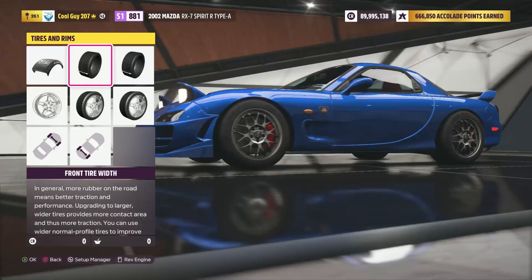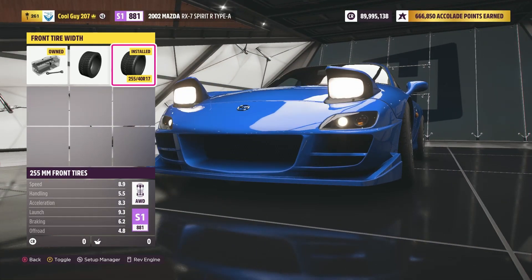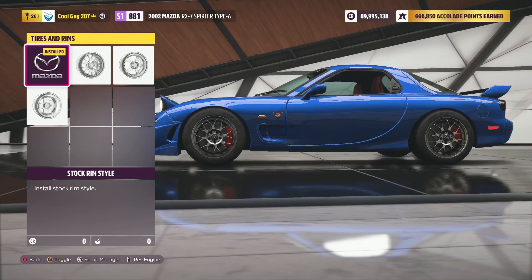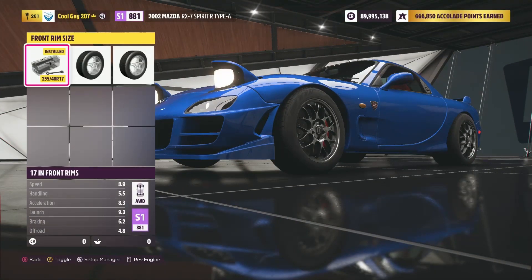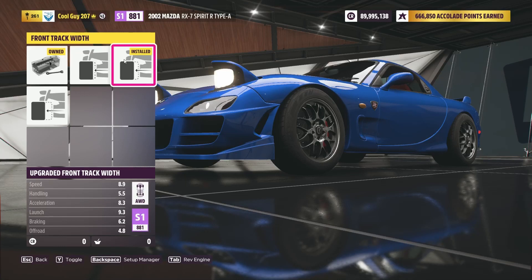For tire width, you want 255s in the front and 305s in the rear. For wheels, go ahead and do whatever you want — I just left the stock wheels, partly because I was lazy when building this. Max track width in the rear, and for the front you want the second option — the one on the upper right.